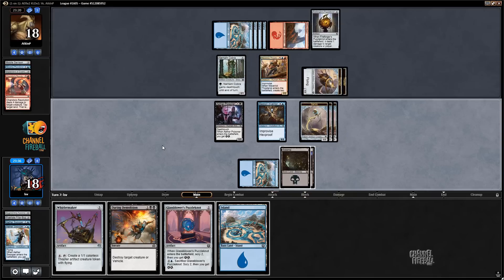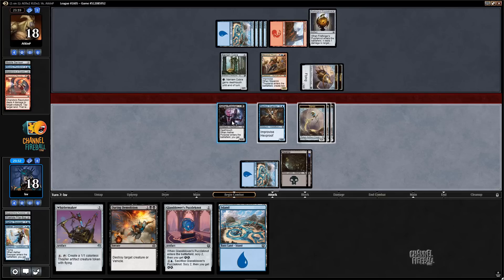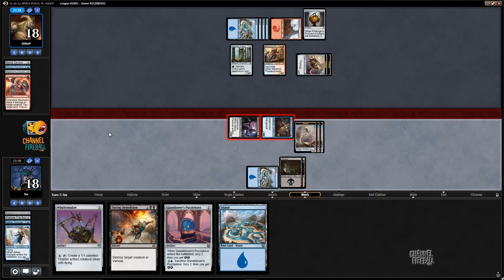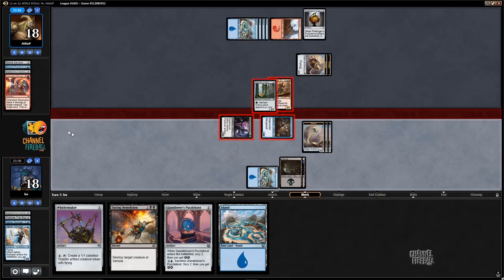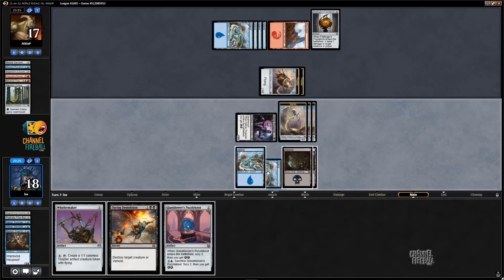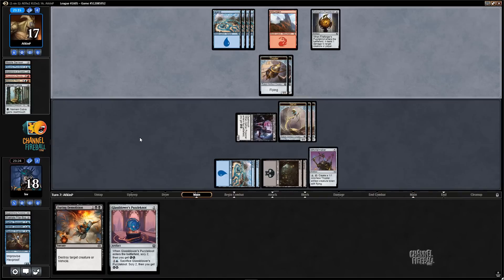Let's send in the Bastion Inventor and the Poisoner, and I'm playing Whirlermaker this turn, so I'm not particularly worried about playing a Puzzle Knot first. Let's trade Inventor for those two, and then that means I can start attacking on the ground with my Servos.